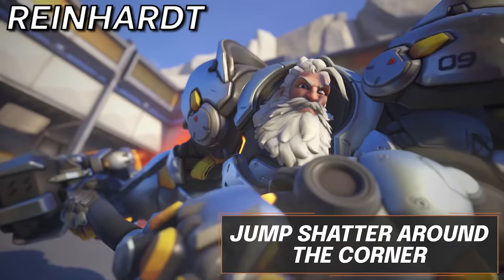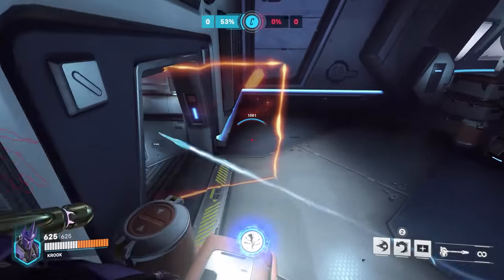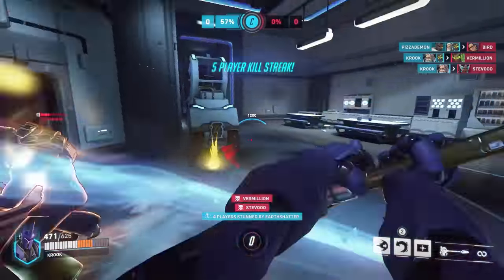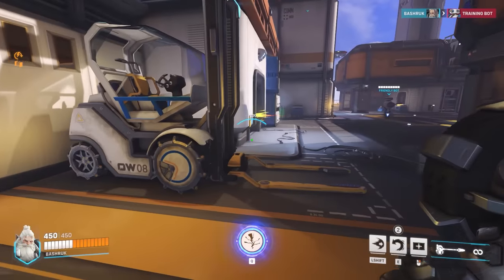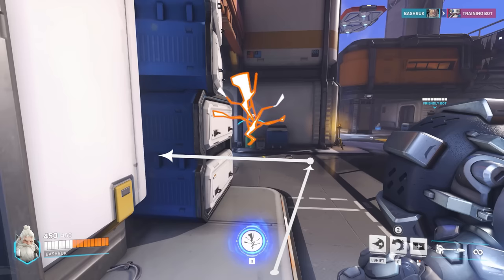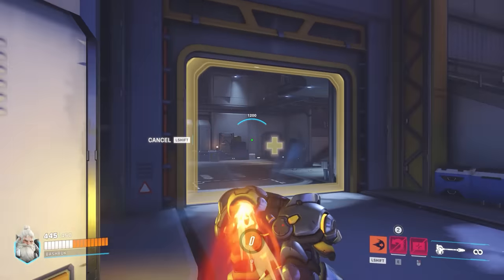Shatter has the ability to win teamfights completely on its own, as leaving the entire enemy team on the floor leaves them literally zero counterplay. One of the best ways to use it is around corners — if you jump and press your Shatter whilst inputting a movement key just before landing, your Shatter will be delayed and you will perform a short slide. This can surprise your enemies and help you hit that five-man slam to win your teamfight.